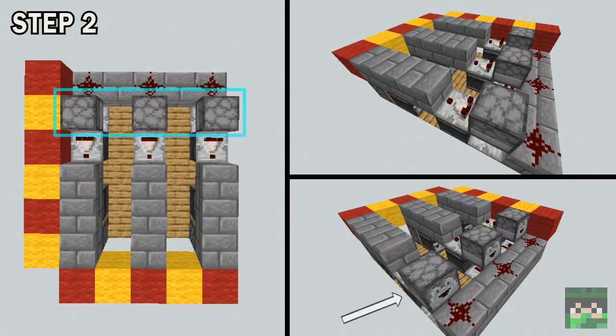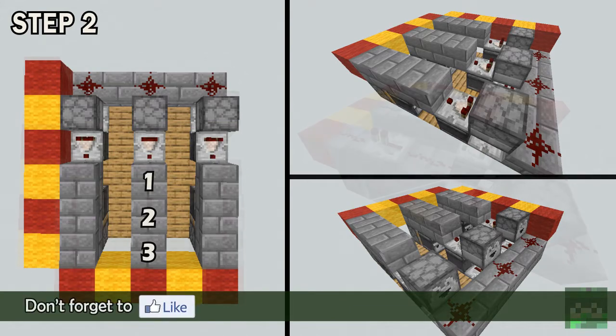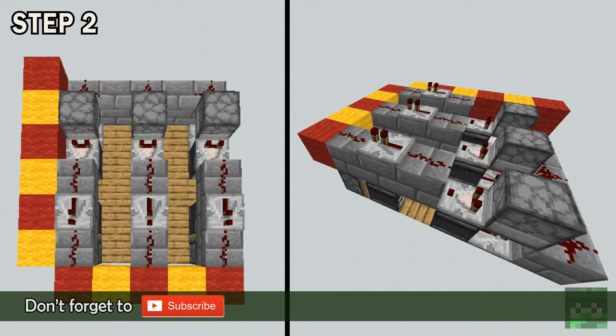Step 2. On top of the repeaters, put droppers facing outwards, and put a piece of redstone dust in front of the droppers. Facing out of the droppers, put down a comparator leading into 3 solid blocks. Onto those 3 blocks, place a piece of redstone dust, a repeater, and another piece of redstone dust.